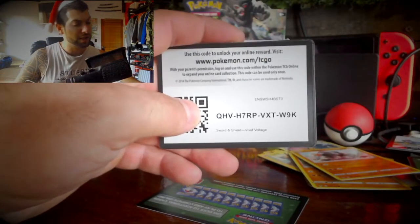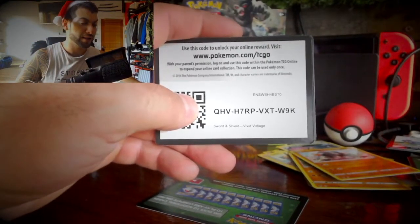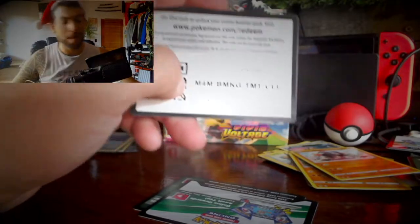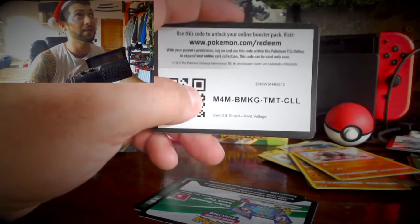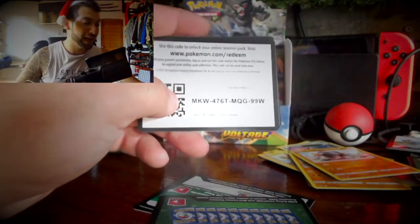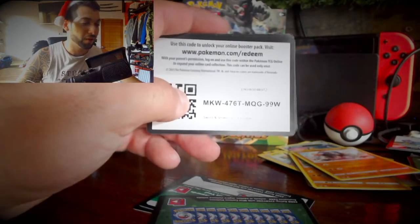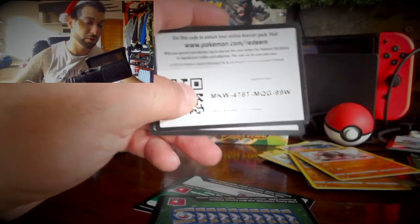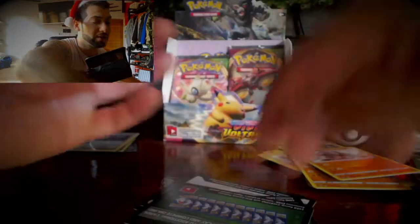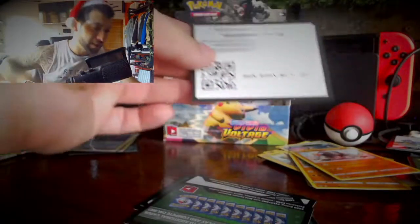GHV, H7RP, VXT, W9K — green code guys. M4M, BMKG, TMT, CLL — green code guys. MKW, 476T, MQG, 99W — and last but not least, the last white code guys: B6K, B99X.